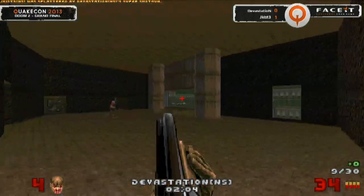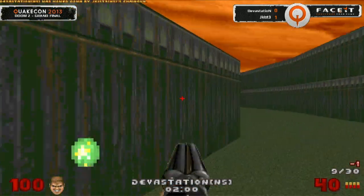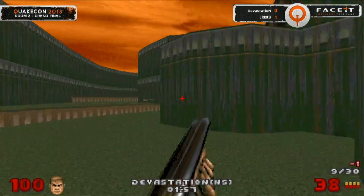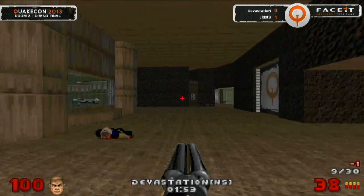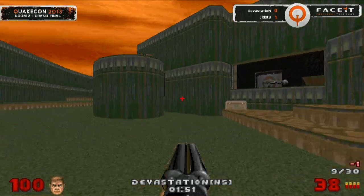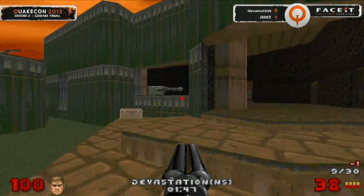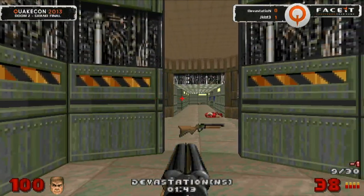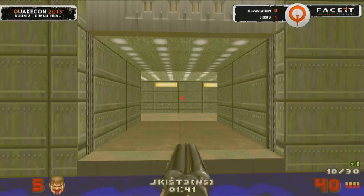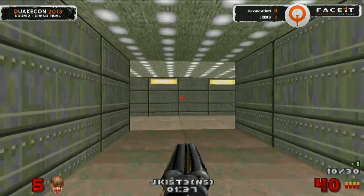Coming out of the corner — doesn't quite happen. Turning back around — Devastation getting spawned out in the lawn. That BFG was a millisecond away from hitting him before that SSG from Jekist made it happen. So Devastation only down by one — two minutes to play. He has got 100 health remaining, so plenty to work with still. It's not going to be another minute yet until he'll really start getting nervous about the situation. He should be able to rock this kill up.